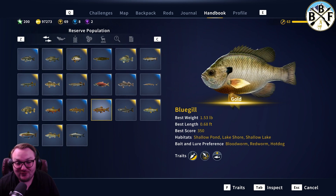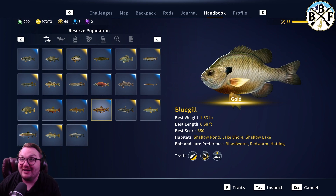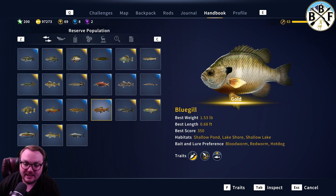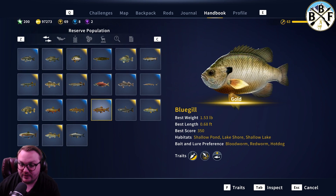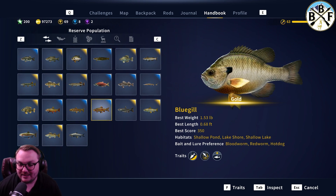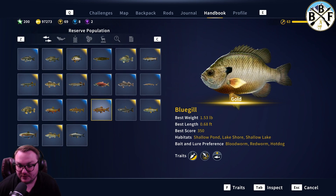For bluegill, it's my best of gold — I haven't caught a diamond yet, but I've seen a ton of diamonds caught. We've done bluegill competitions for Tackle Tuesday, all kinds of stuff. We're gonna go to shallow pond, lake shore, shallow lake — that's where you're gonna find bluegill. Blood worm, red worm, and hot dog are the top three baits. Pretty much these three are what I use most of the time for bluegill.